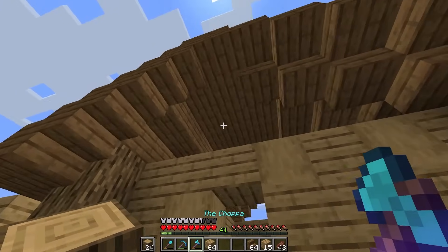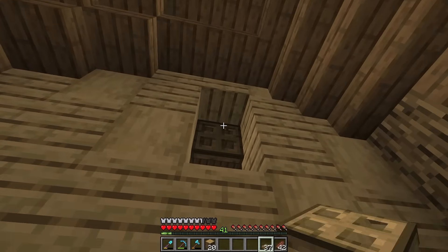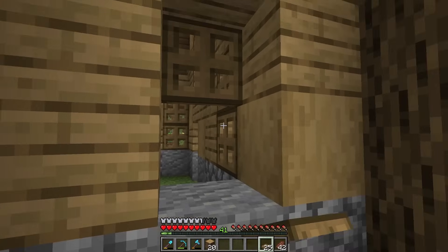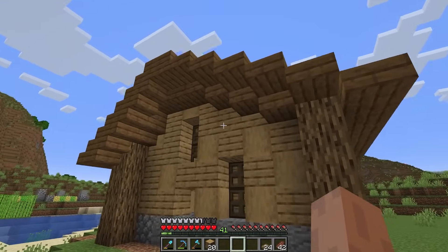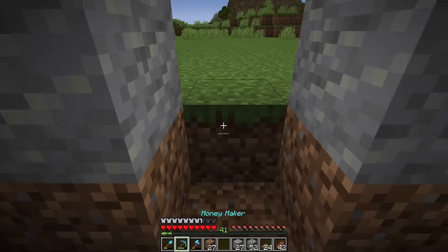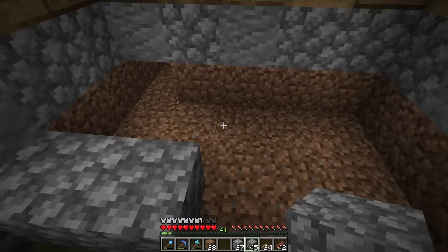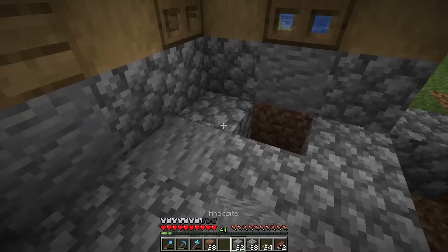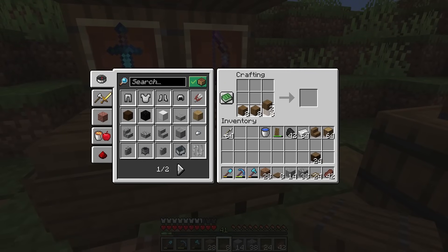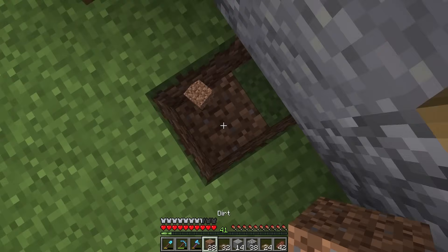We just have to fill in the gap here with some more wood. Of course we're going to want plenty of windows, but I'm going to use trap doors instead of glass — I'll come around every one of these. We can knock down the pillar I used to get to the roof, and just like that we have the basic shape done. Now it's time for the fun part — detailing. Let's start with some interior flooring using cobblestone and andesite. Beautiful.